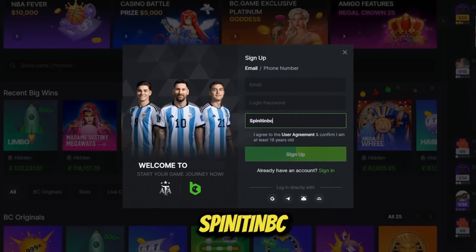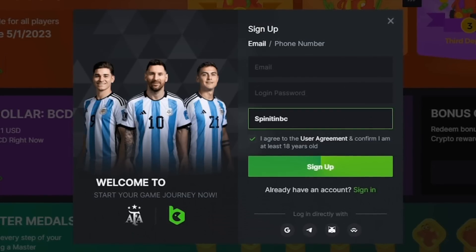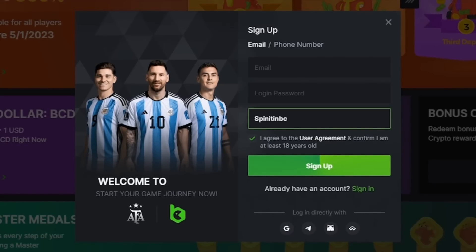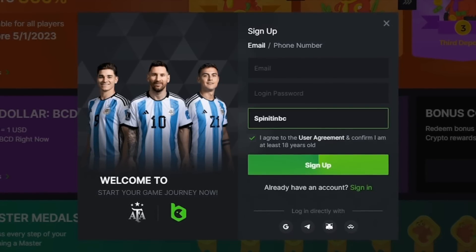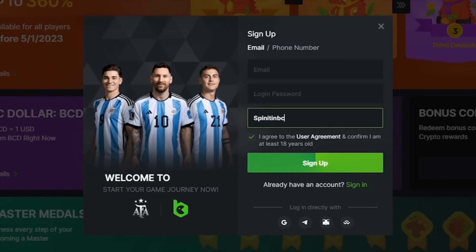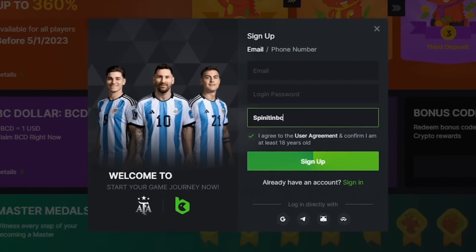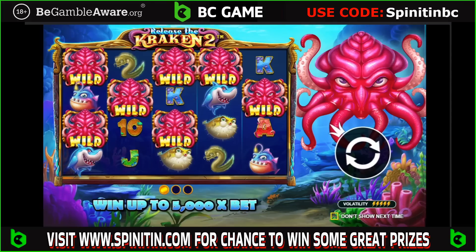When signing up, put that code in the section — this will enable you for lots of exclusive benefits alongside a monthly giveaway being run over on the website every month. So please be sure to put in the code SPINITINBC and you will be eligible for lots more.